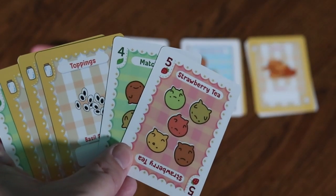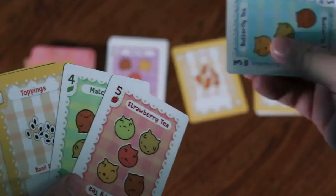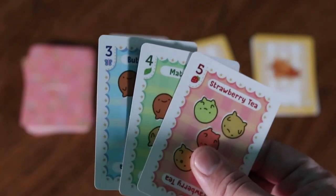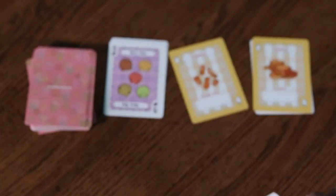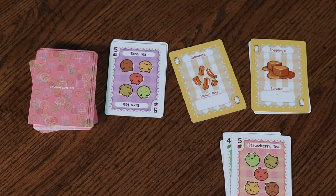Sets always consist of three cards. To create a set, a player must use either three cards from their hand, or two cards from their hand and one card from the top of one of the mixing piles. A set consists of three number cards of any color, or three topping cards.